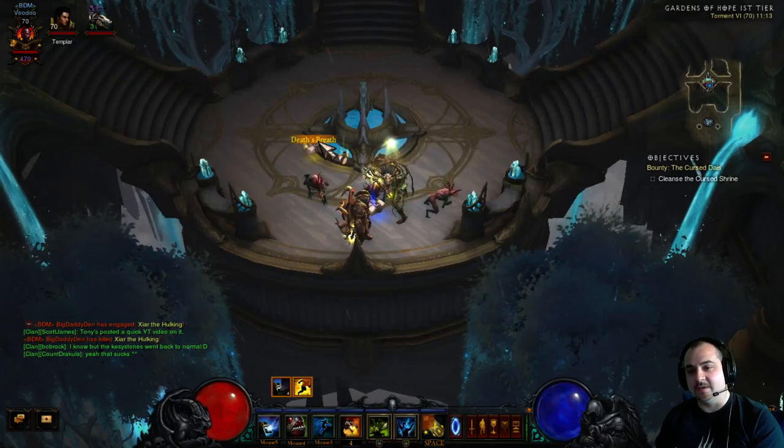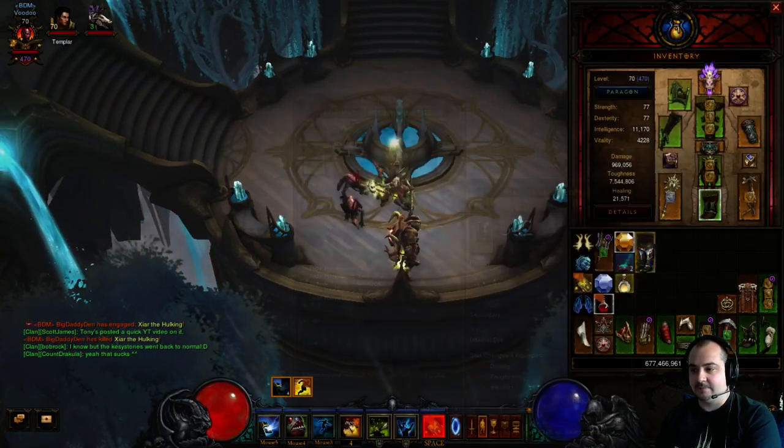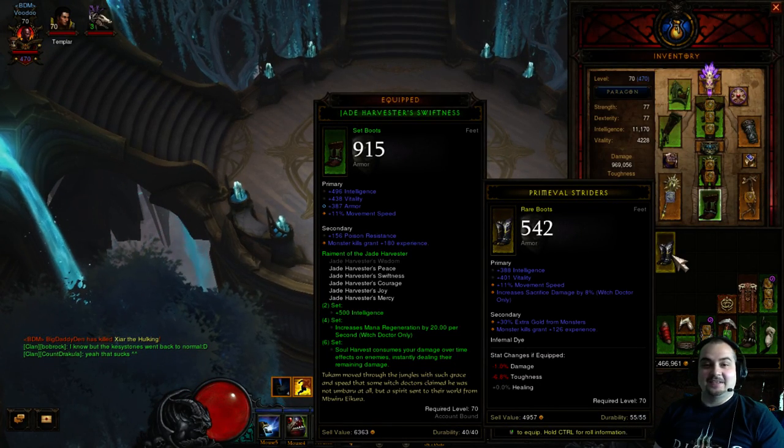It doesn't show yellow numbers, by the way — it shows white numbers. All that was left of that elite pack was his boots on the floor. Jade Harvester, guys — what do you think?